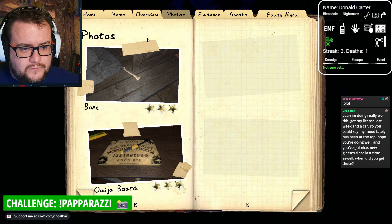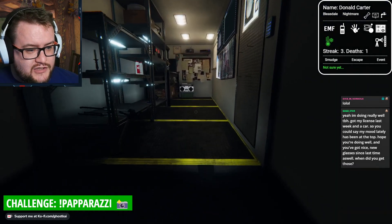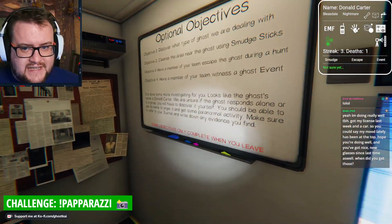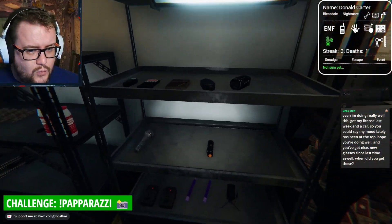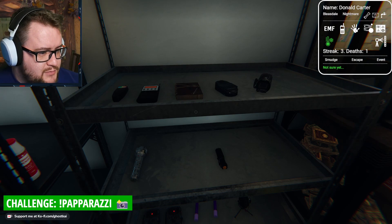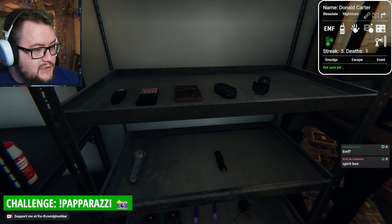Right, chat. We've got two photos. What are two items we're going to bring in? We already have freezing, so please no one say thermometer. What two items shall we bring in? Yeah, I'm doing really well to be honest. Got my license last week. Oh, lovely. So you could say my mood lately has been at the top. Oh, wonderful. Hope you're doing well. And you've got nice new glasses.